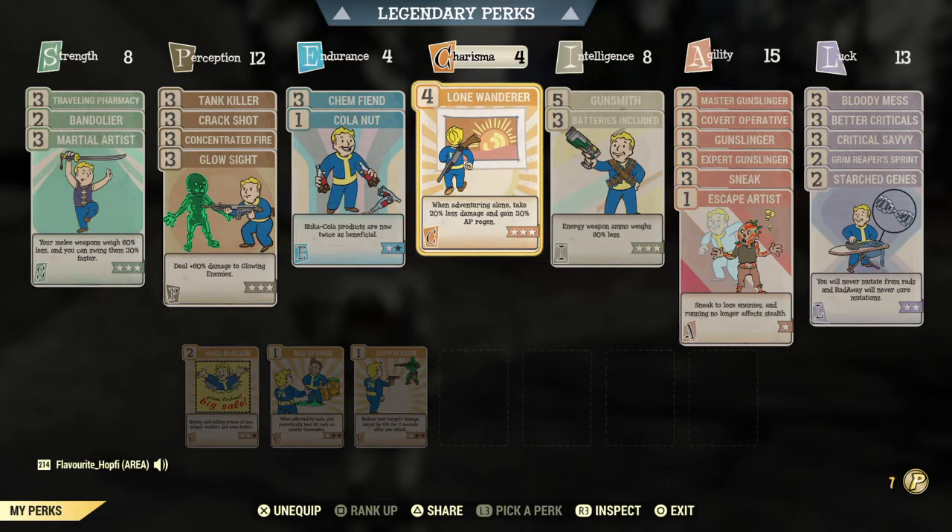Charisma 4, Lone Wanderer 4 — this happens very often in my builds. I do use a lot of solo play. I tried some support builds here and there but I'm having a hard time finding someone to record with, so I often go for a Lone Wanderer build. The perk is just nice. The AP regen is very helpful on our build — we constantly want to be in VATS, so everything that helps us get more AP and faster AP regen is always a win.